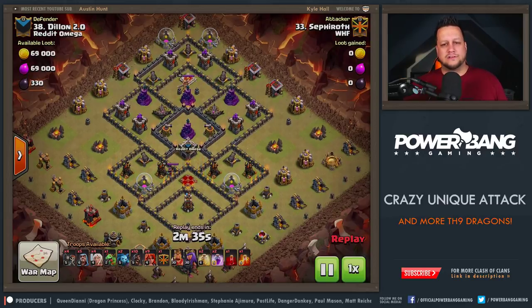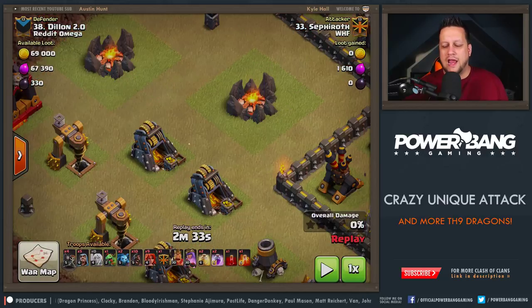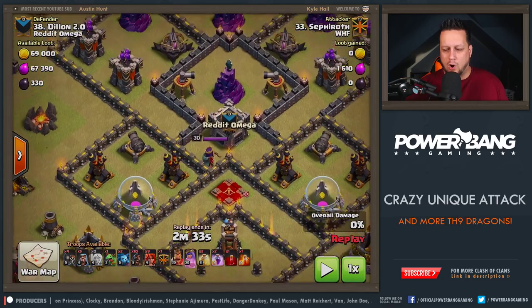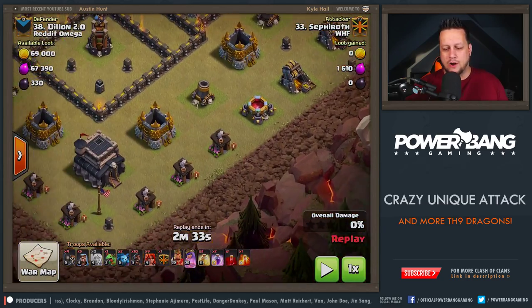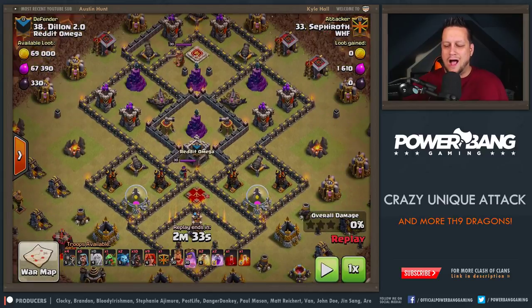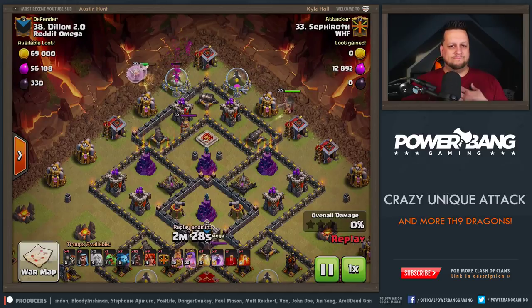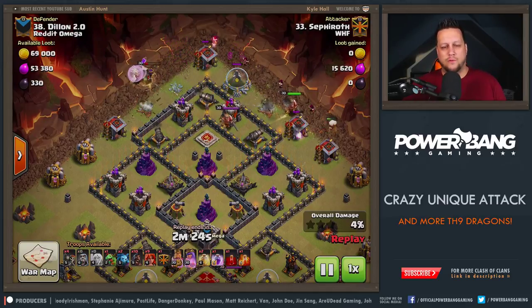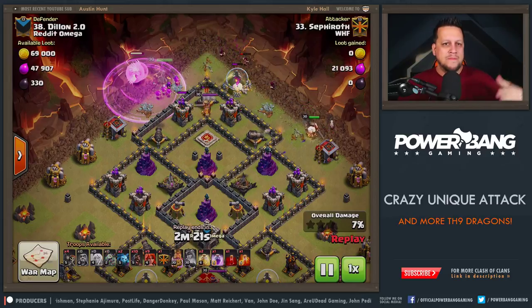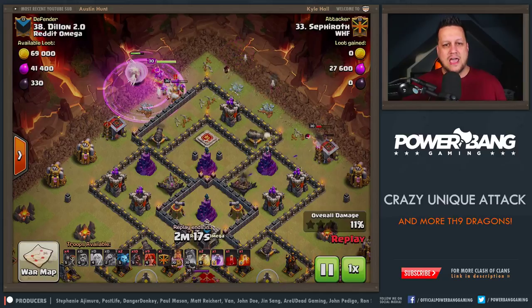The attack itself doesn't look super crazy. What you'll notice — let me pause it real quickly — on the outside of the base, he's trying to prevent any deployment of troops anywhere near the walls where all of his defenses are hanging out. So he's trying to screw up pathing and make it very hard to predict. Watch what Sephiroth does here. First and foremost, he drops the queen, then he drops the king and some wizards for the funnel. That's gonna force the king to the south. The queen gets a rage to support her and she's gonna march her way down the wall after taking out the enemy king.